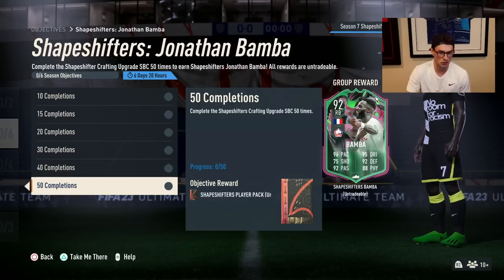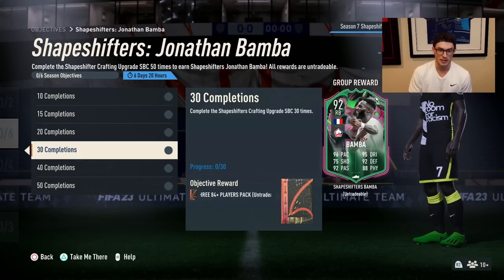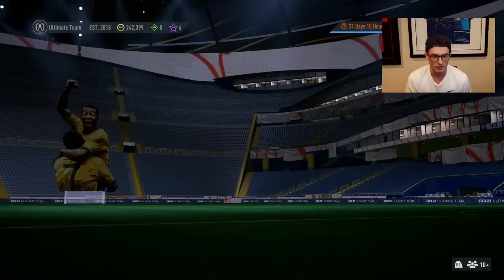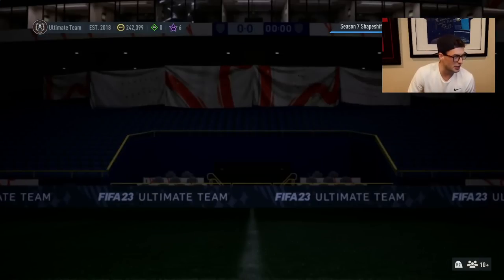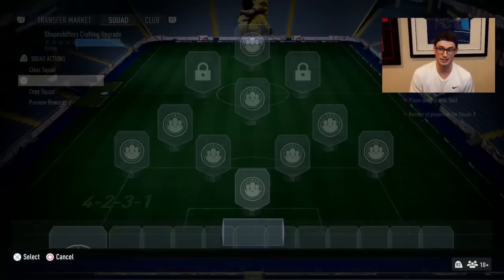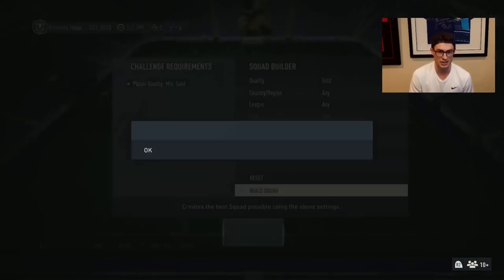For 50 completions, you also get a Shapeshifter player guaranteed. You get a Team in a Season for 40, and it's 384, 284. This is a really good objective. Not to mention, you're also going to get 50 — I think it's 50 280-plus packs. I just favorited them. And this is also only 9 gold players, so that's nice too — it's not actually a full 11.